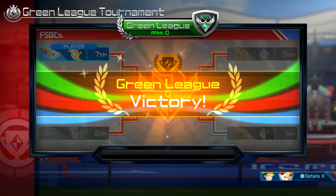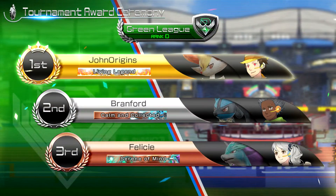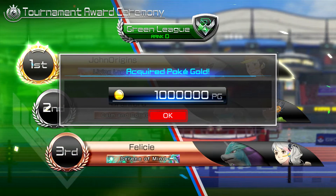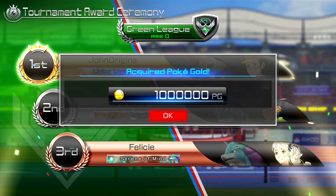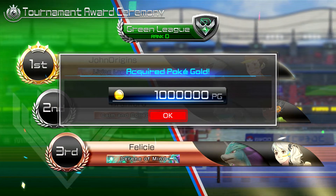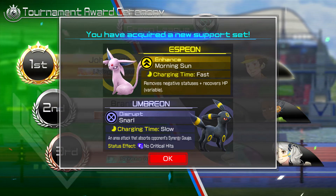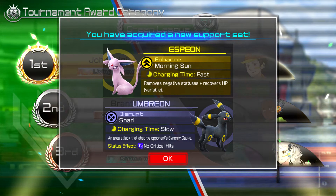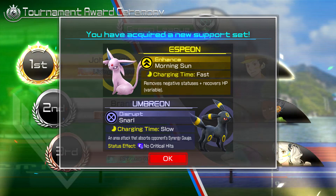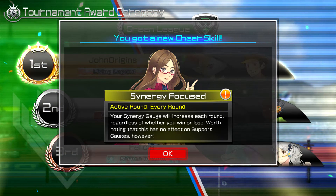Let's see if anything cool happens. Oh, what's that in money? One hundred... fouls? That's a lot. That's a million — a million — a million Poking Coins! Oh, we got a new support set as well: Espeon and Umbreon. Morning Sun — removes negative statuses and recovers HP. Snarl — an area attack that absorbs opponent's synergy gauge, but it's got a slow charge time. Very interesting. Your synergy gauge will increase each round regardless of whether you win or lose, but it has no effect on support gauges.